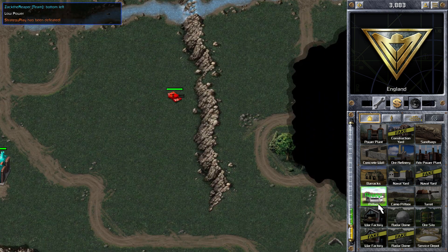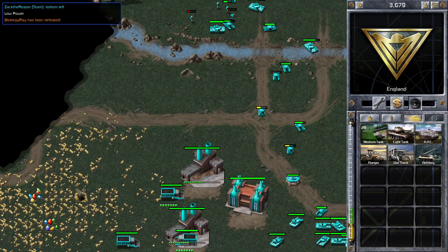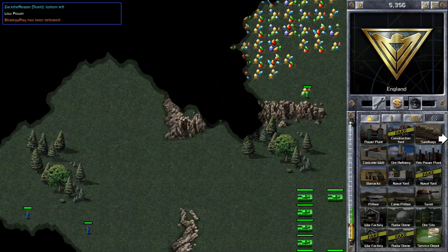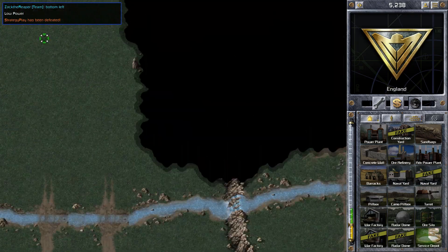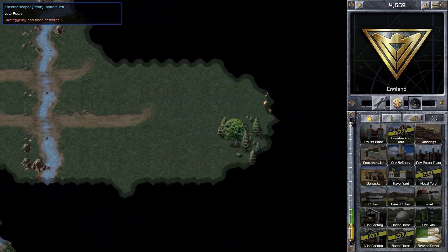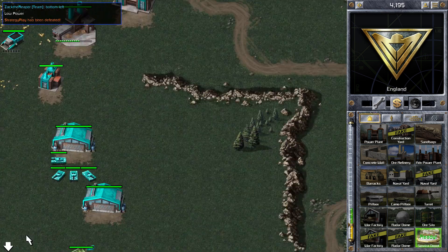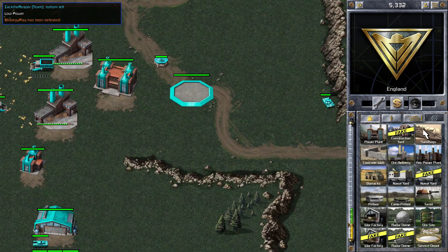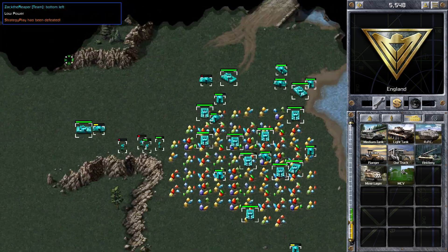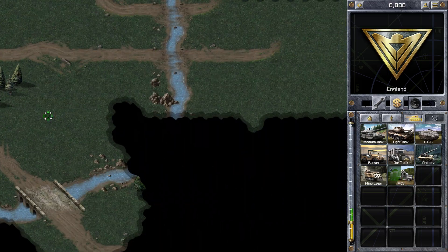We can see that Red has taken this opportunity to look at my base — he's only seen the top part of it, but I would have rather that not happened. Red taking full advantage of that fight there. Now I'm building a service depot because I want to build some MCVs. If other players are stacking MCVs, it can be a very hard strategy to beat, especially if they are Soviets, because Soviets have access to Tesla coils. So I'm going to want to get a couple of extra construction yards myself, just to increase the building speed on ore refineries, get more war factories, and build more tanks.